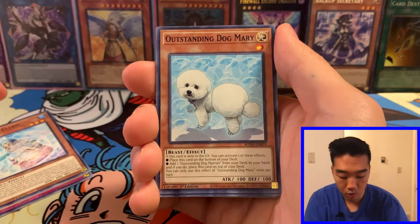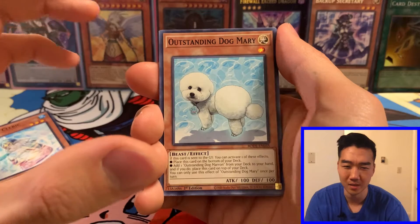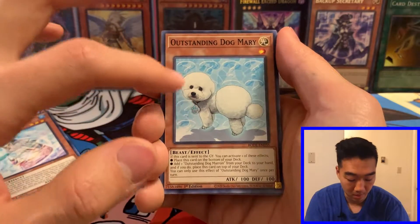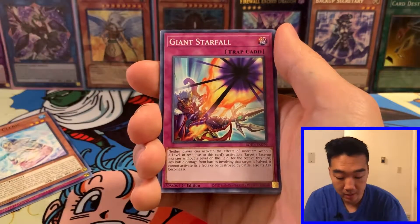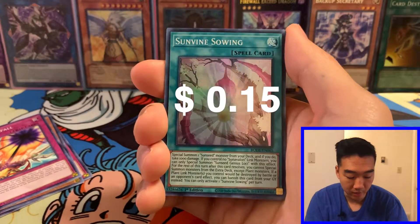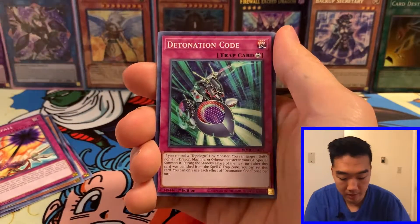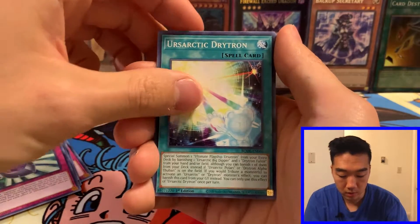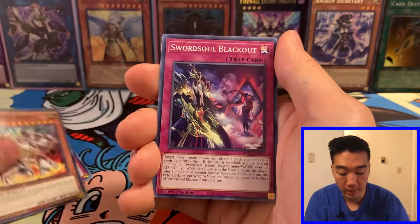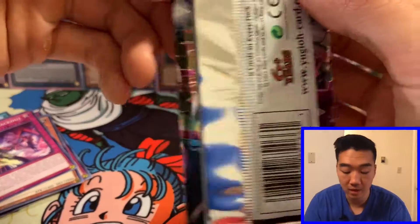Penguin Cleric. Outstanding Dog Mary — I need to collect all the dog cards. There's the Marin card and now there's Mary. Giant Starfall. And our first holo: Sunvine Sowing. Sunvine Sowing. Detonation Code, Versarctic Drytron, Threshold Borg, and Swordsoul Blackout. So the ripped-open pack did not have anything great for us.